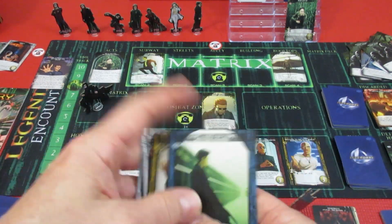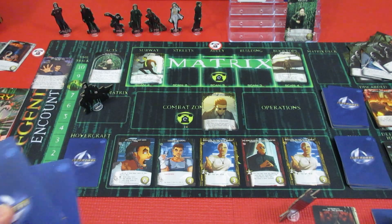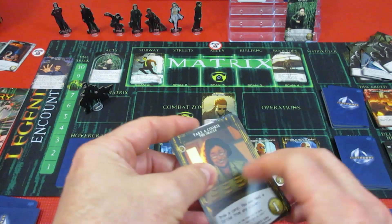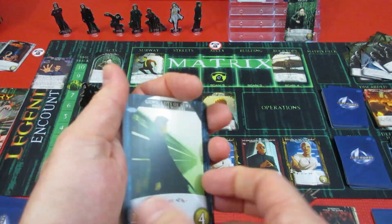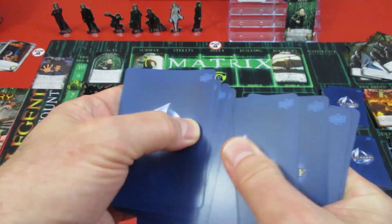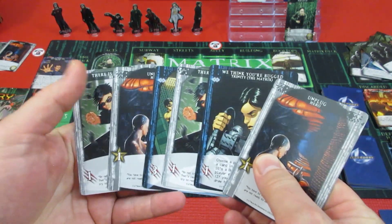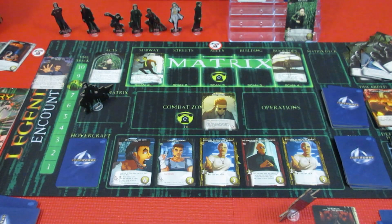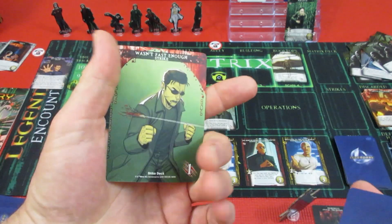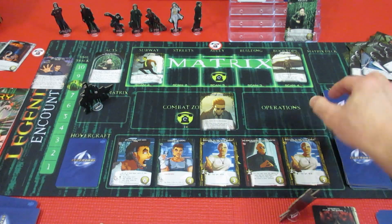With 6 attack he's going to lose 4 cards - 1, 2, 3, 4. The Nebuchadnezzar is being taken apart. That's the end of Morpheus's turn. Neo now has to take a double strike because of Agent Smith - he's going to take 1 damage, and 2 more. Neo is getting beaten. He's got 12 health and now has 3 damage.